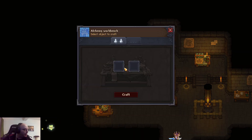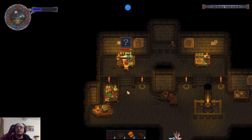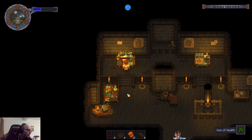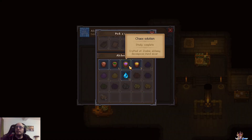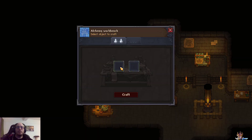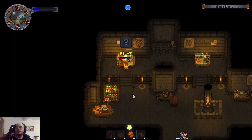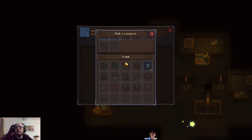Water and chaos solution — and chaos powder and chaos solution — nothing, what a surprise. All right, we only have one more solution to work with. Ash and life solution — oh! Growth enhancer! I don't know what that does, but that makes me happy. Let's drop some stuff here.